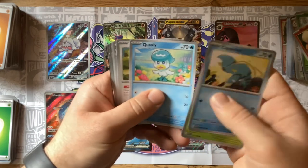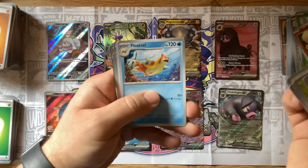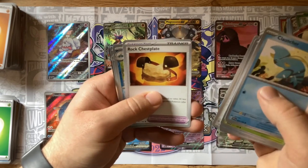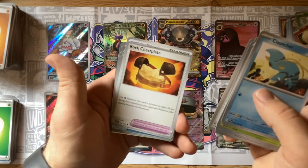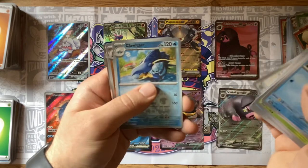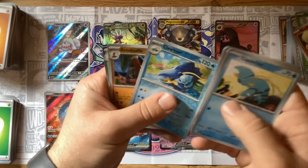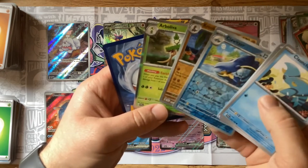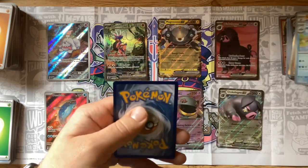Clauncher, Skiddo, Quaxly, Skwovet, Floatzel, Miriam, Rock Chestplate — interesting. Another Clawitzer, Croconaw, and a Revavroom. I'm not very good at pronouncing names. I think we might have cooled off a little bit in the second half but still pulling pretty good — not complaining at all.